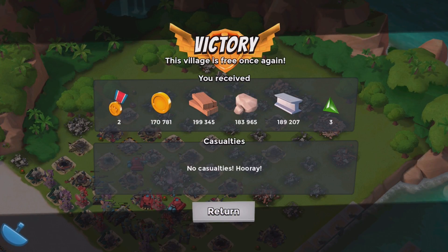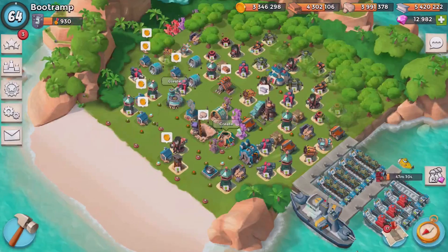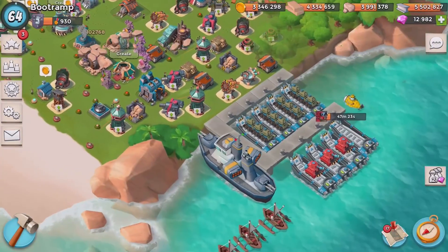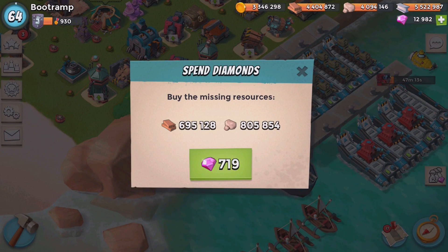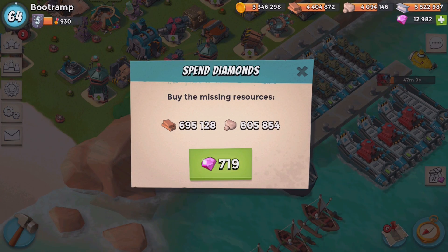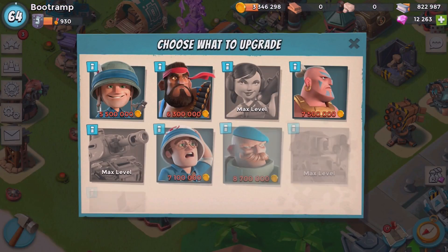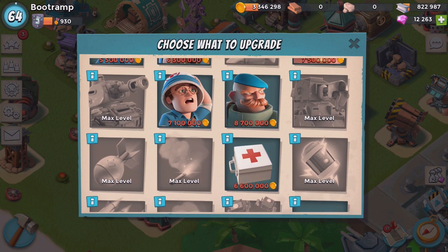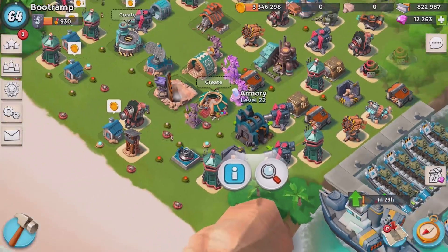Thank you so much for the resources — almost 200k of fees, that's amazing! That's all the real player bases for today. Claiming the iron, lumber, and stone. I do have enough iron — the only things I lack are lumber and stone. 719 diamonds — let's say yes to that because it's not a bad deal at all. Resources spent. I have a lot of gold but there's actually no place to use it.